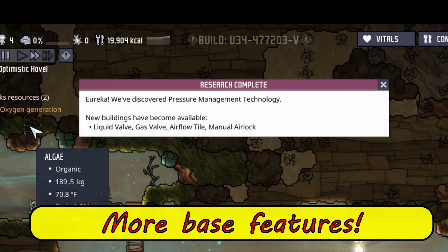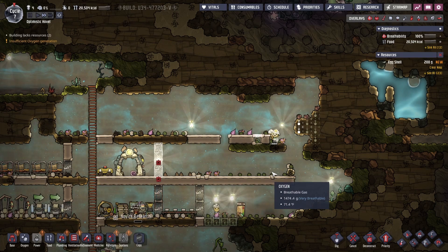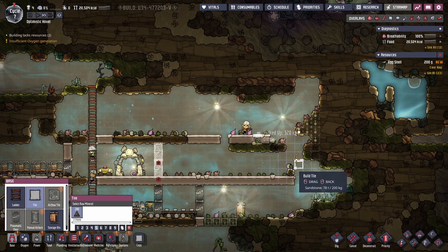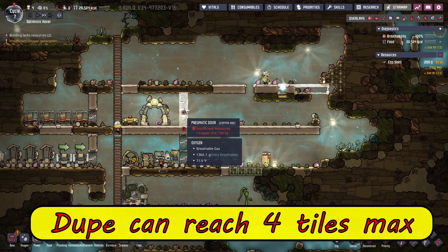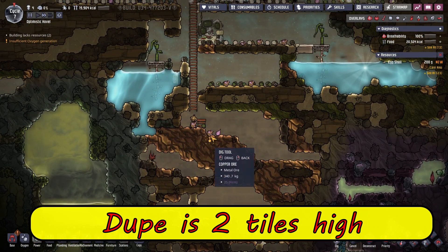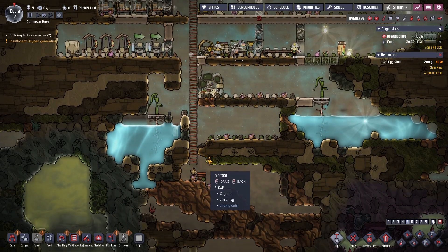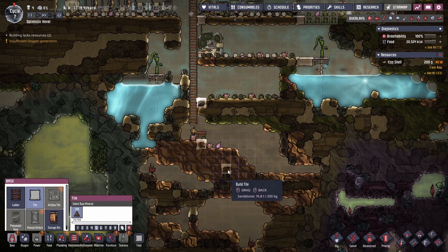Looks like we've unlocked valves and an airlock, so we'll be on our way towards insulation tiles soon. We're missing metal ores for some of our buildings, but we'll pick up some more soon enough. Another thing to keep in mind as you build is that dupes can reach up to four tiles and need at least two tiles to access an area. You can use tiles to space out your base as shown here. We'll also extend the ladder down a bit further.